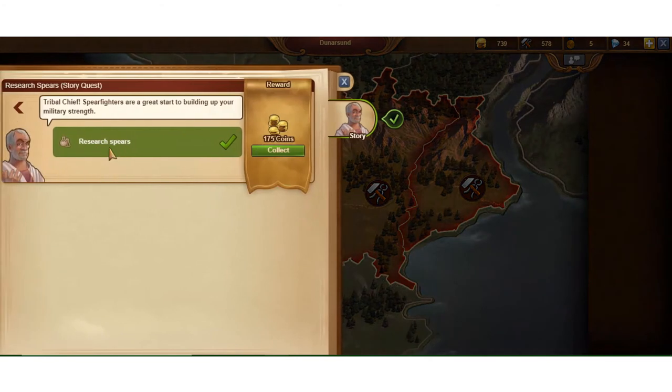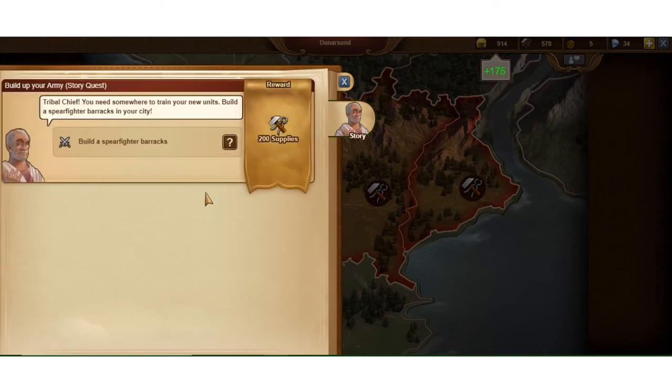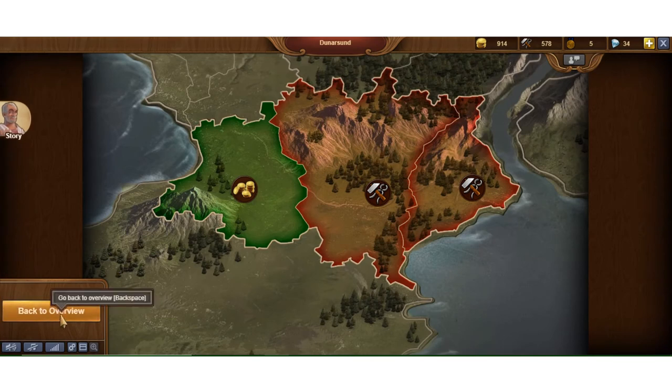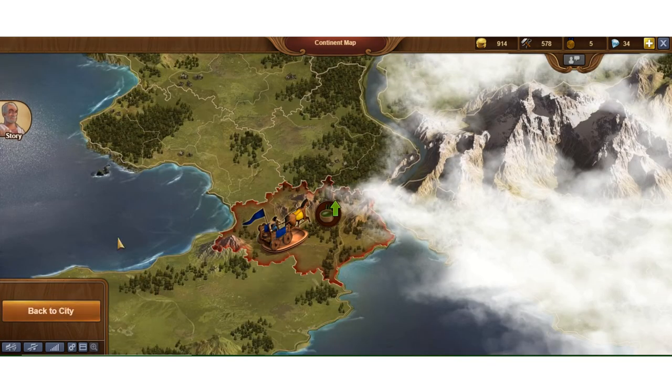Looking at the storyline I just completed: Research Spears — which we completed in the research tree. Now I can go collect my 175 coins, which is pretty significant this early in the game. I can also build a spearfighter barracks and get an extra 200 supplies as the next reward — that's a pretty good deal.